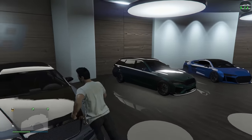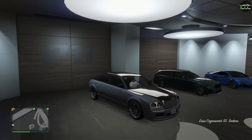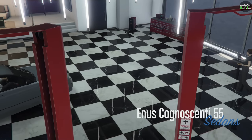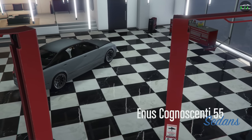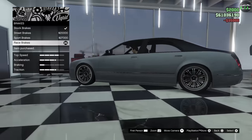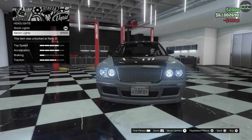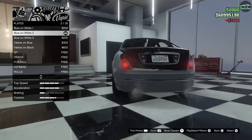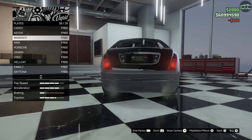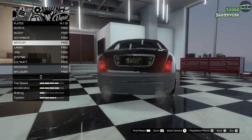Let's go ahead and check out the customization of the Cognoscenti 55. We've got armor, brakes, engine, lights — doing some xenons. For the plate, I do have a plate for this one. There it is — Bentley! Perfect.